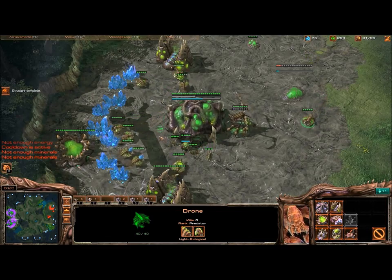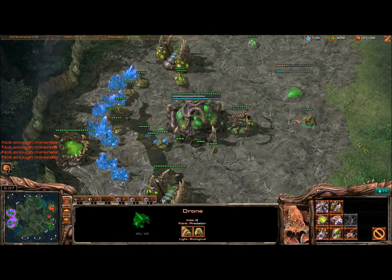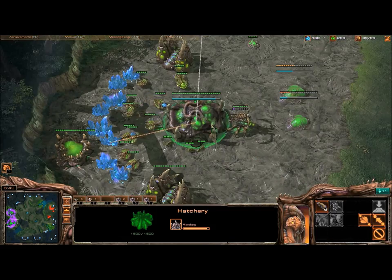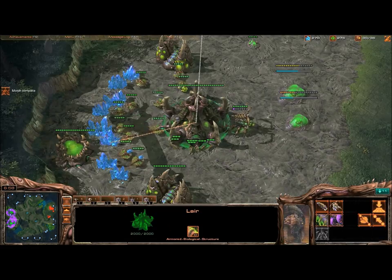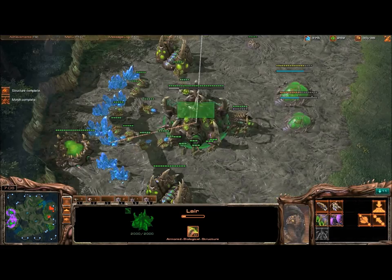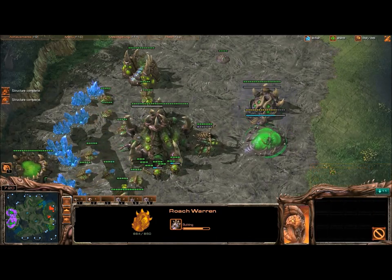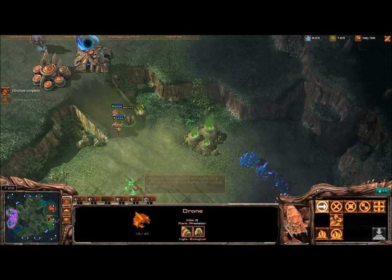At 32 supply I throw down 2 roach warrens. This seems really odd but it makes a huge difference when you do that 2-base push with roaches. When your lair finishes, along with your roach warrens, you will upgrade roach speed, movement, burrow, and burrow all at the same time basically. You want to research burrow last since that takes the least amount of time. The key once again is checking for his expansion around this time.